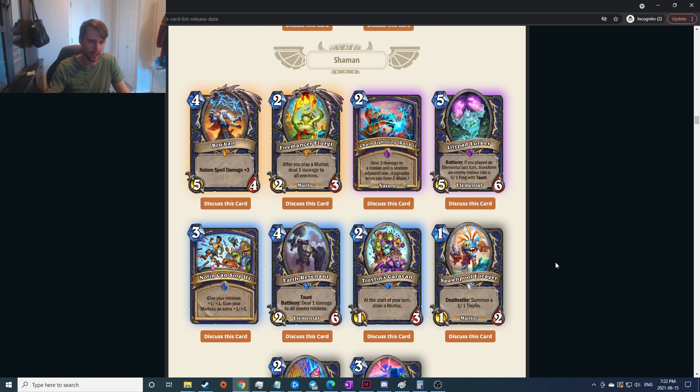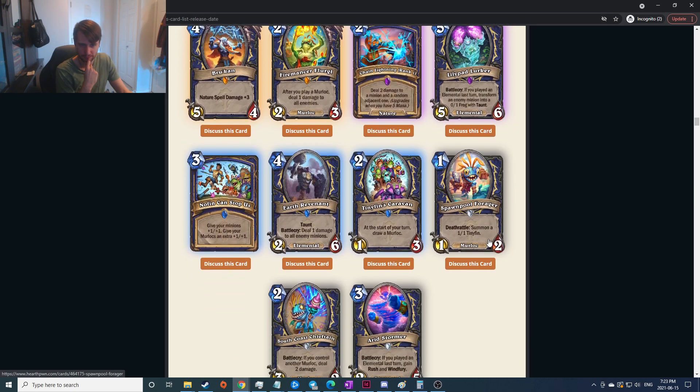Deal two damage to a minion and a random adjacent one — that feels bad because chain lightning sucks, the randomness is terrible. You'd have to shoot things on the end to kind of reduce that, but at least there's no overload. Maybe not terrible but only middle of the road. Battlecry: if you played an elemental last turn, transform an enemy minion into a zero-one frog — free Hex seems good. Give your minions plus one plus one and give your Murlocs an extra plus one plus one — if Murlocs are good it's got to be good.